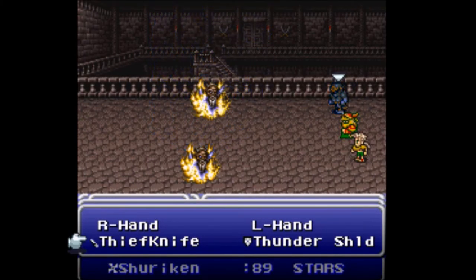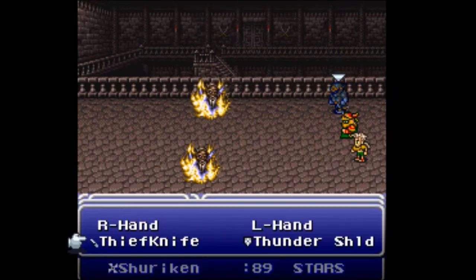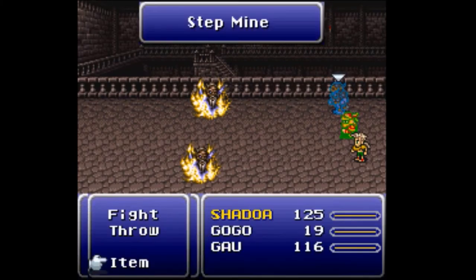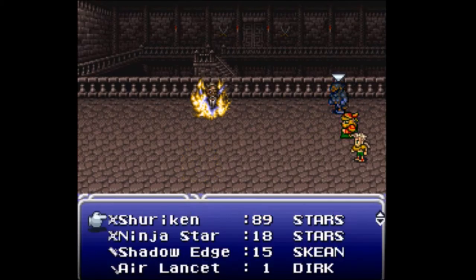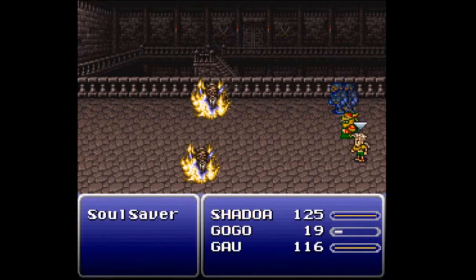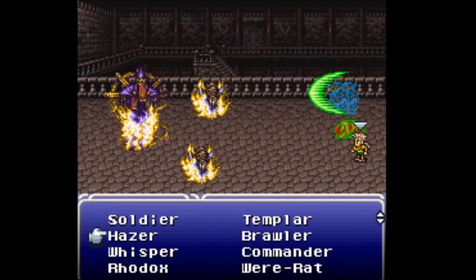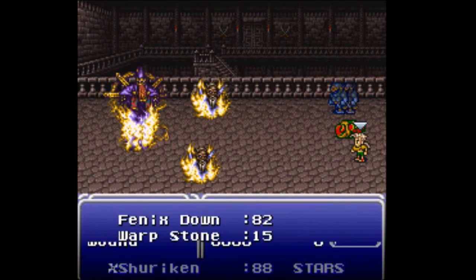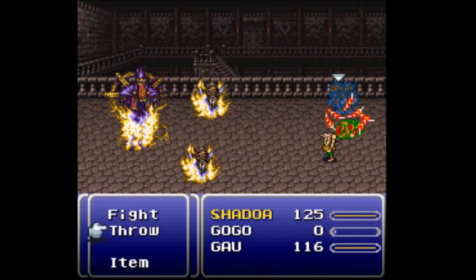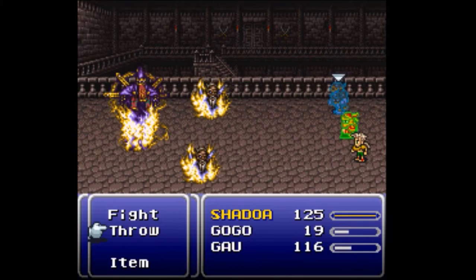Why did I throw a ninja star there? It's not really that much of a waste, but — there's supposed to be Shadow, right? Oh, you're in your item menu for some reason. I totally forgot about that. Apparently Rexel decided now is the moment to come out. But I want Gogo on his feet before I have Gao do anything, because I want him to mimic a Traveler when it goes after Rexel — that way I don't have to get my 1-in-9 chance going off twice. Actually, it's not 1-in-9 is it? It's 1-in-6 — whatever, I can't math today apparently.